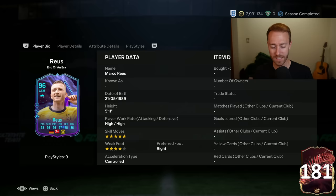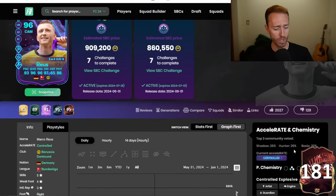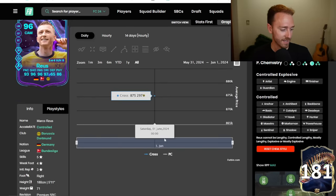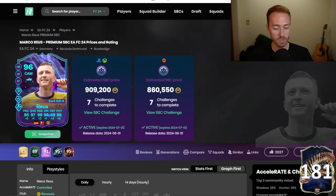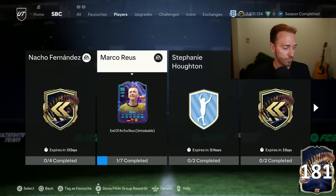So maybe you put an engine on this card to boost the sprint speed. Futbin says a shadow or a hunter is best for this card because that gives the biggest pace boost to that sprint speed. Actually, a basic chemistry style boosts the sprint speed to 92, which might be a play people overlook. This card is insane - truly, really insane. And it's also an SBC that we can craft towards, which is something a lot of us have been wanting.